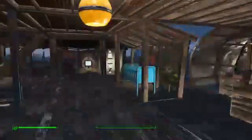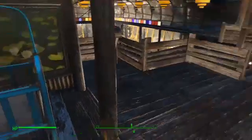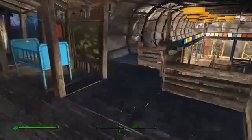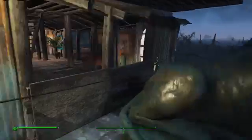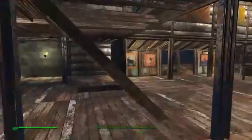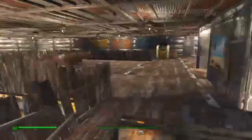Just kind of overlook everything here. Here's my version of Shaun's crib — I just put it there because at the time I didn't know if I'd find him or if he'd still be a baby. I thought he might want something that resembles his home when I find him, so I wanted to make sure I had that. Going up another level there are a lot of paintings and some areas for settlers to hang out.